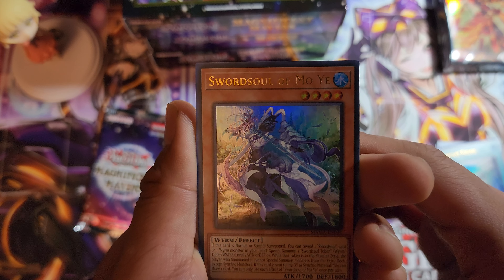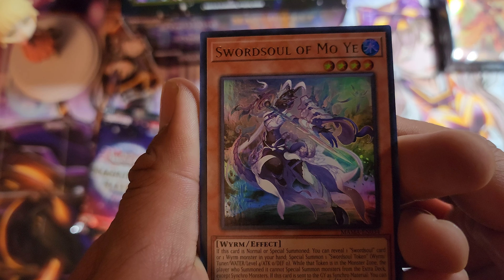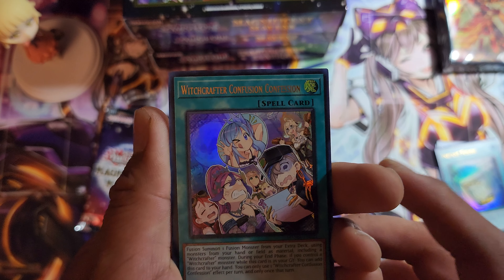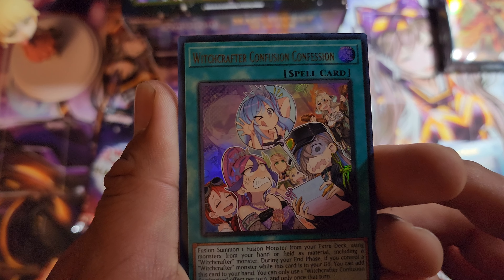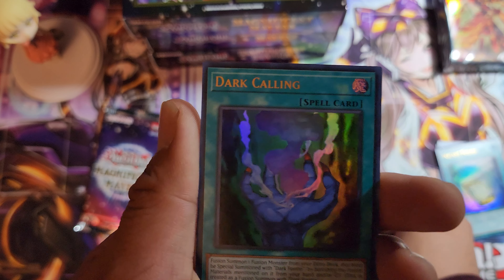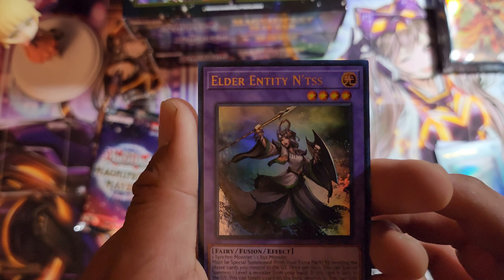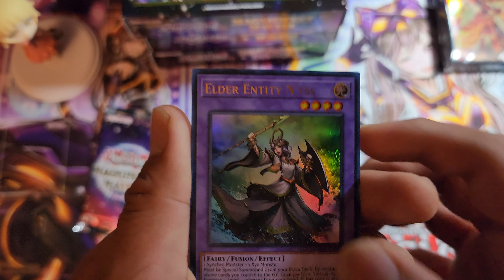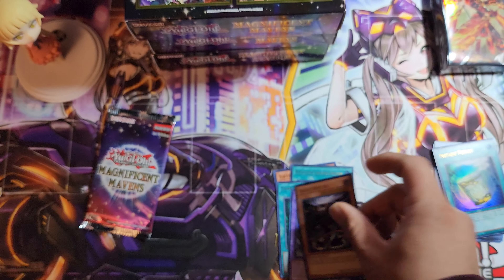Sword Soul of Moya — that's a nice card, and technically a waifu, I think that's a female. Hey, Witchcrafter Confusion Confession — I love this artwork, I love the Witchcrafter waifus, just beautiful. Dark Calling. First waifu! Elder Entity Ness — wow, she looks badass. Chaos Hunter, another badass waifu!